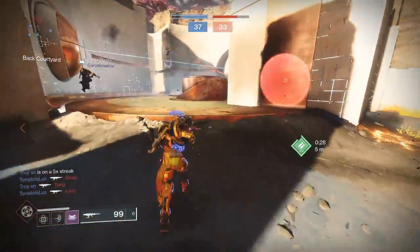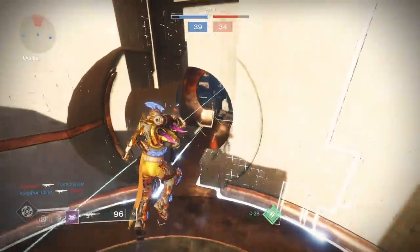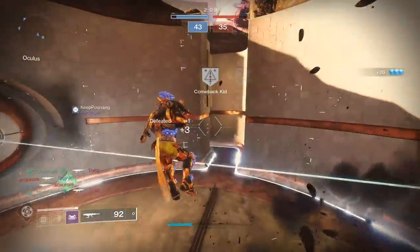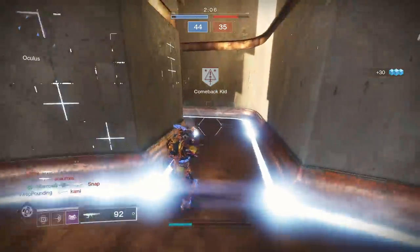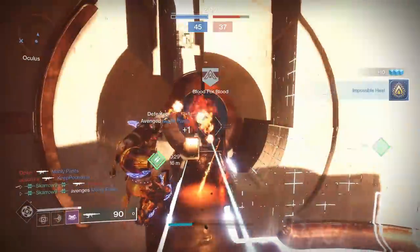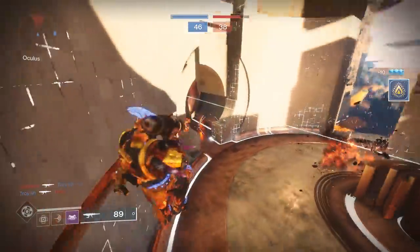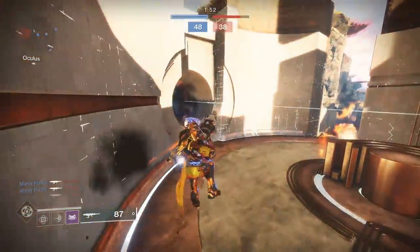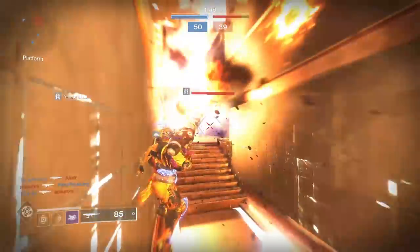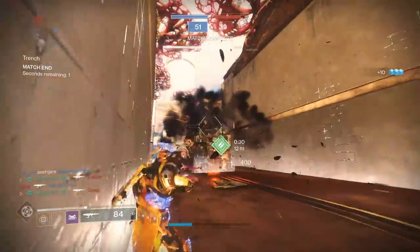A lot of people are going to ask: what is the best way to get Dawning Essence? In my opinion it's going to be the Scorched game mode. Crucible overall is probably the fastest way — these games last around seven to nine minutes, and Scorched lasts around four minutes. Every time you complete a Crucible match you get 12 essences. All other activities work too: the Sundial, public events, patrols — and Nightfalls give you around 20. But I definitely think the fastest is short Crucible modes like Scorched, since each game lasts about three to four minutes.